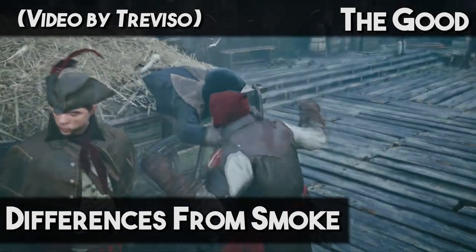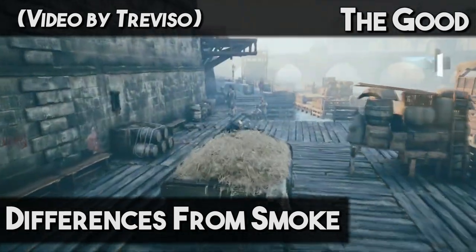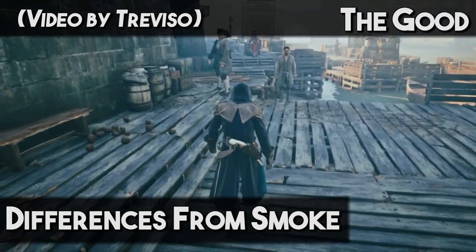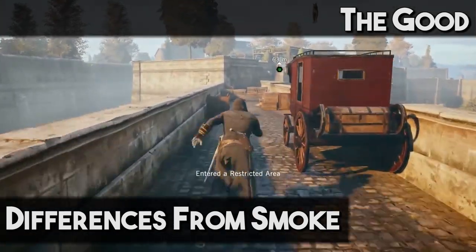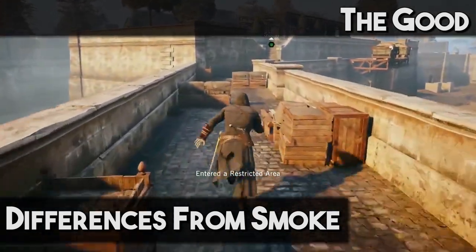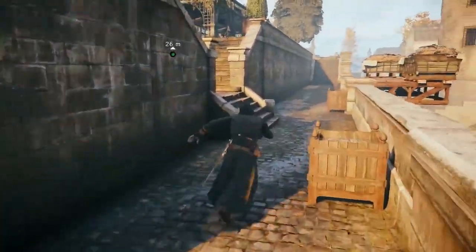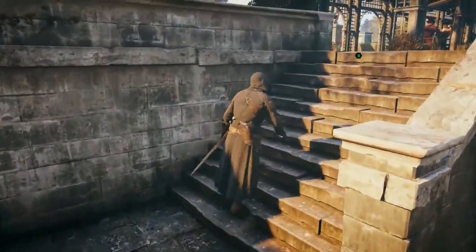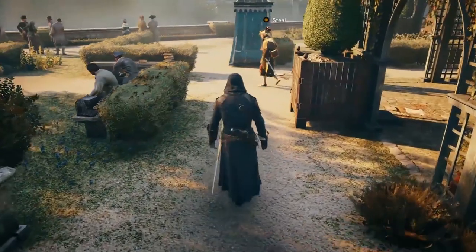Not in every situation, of course, but the silence of the stun bomb is what makes it useful over a smoke bomb. Smoke bombs attract attention — they're loud, they're a visual disturbance, and they will cause every guard in the vicinity to stare at the cloud, so you better get out of there quickly. Stun bombs don't have this issue, which means you can use them to quickly disable two or three guards without anyone else noticing. In situations where you're completely out of smoke bombs, stun bombs can also act as a secondary reserve of crowd control.